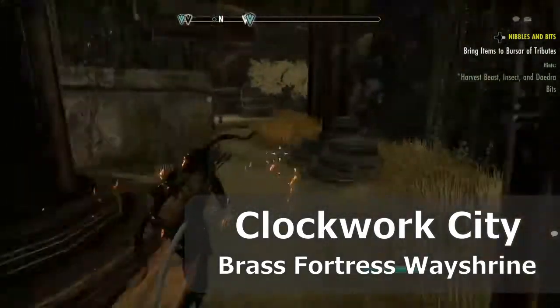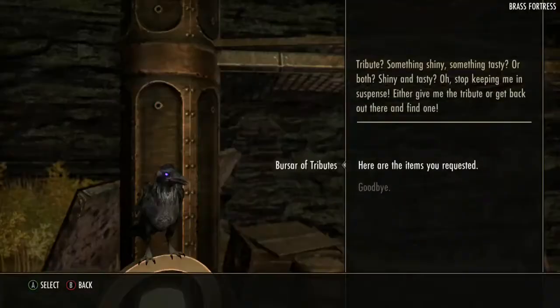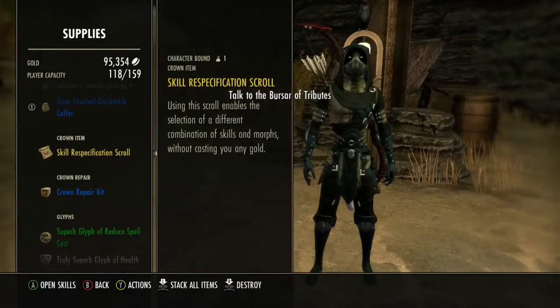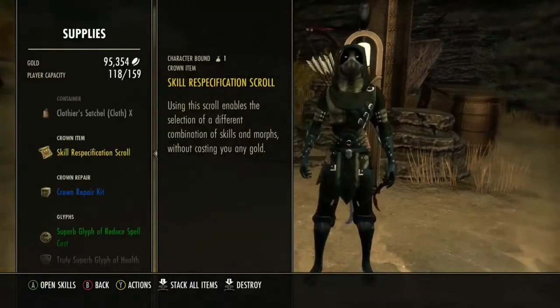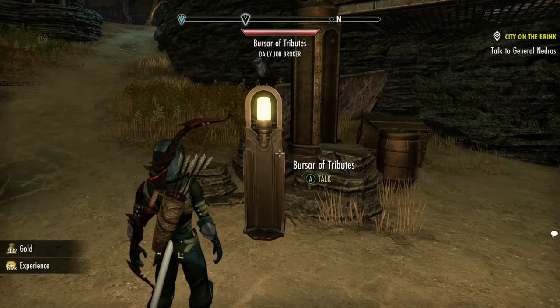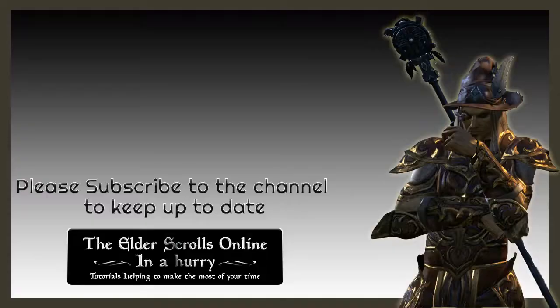We're in the Clockwork City within the Brass Fortress. Let's come over here and drop them off. Let's take a look and see what we received — we received a Livewire necklace and the ingredient for Ebon's Shadow style. That's it, that's a very simple quest. If you just go to the places I showed you on the maps, you'll do these quests very quickly. Alright, I'll see you soon.